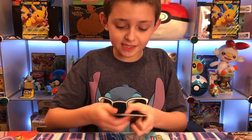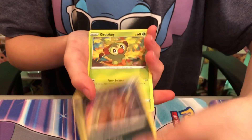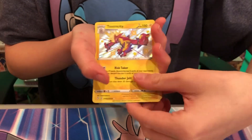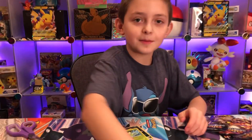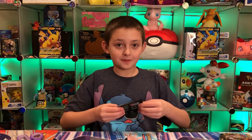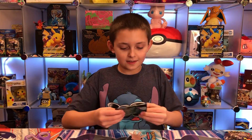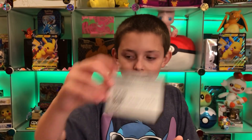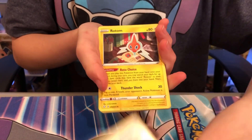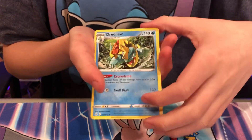So far we got a pretty good pull — a new shiny gets us closer to completing the set. Once we complete the set we'll be showing you our binder. Toxicity shiny and Celebi — Celebis are extremely common. I had a feeling they were going to be common in this set. Drednaw.